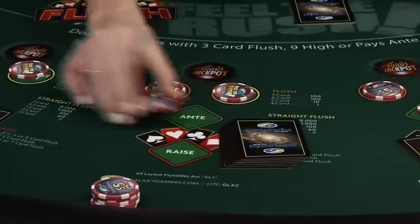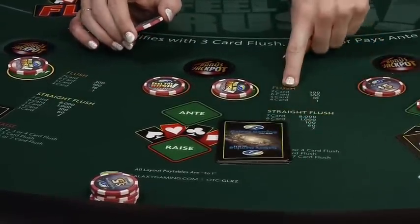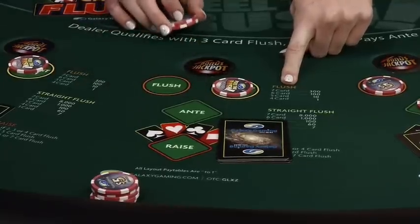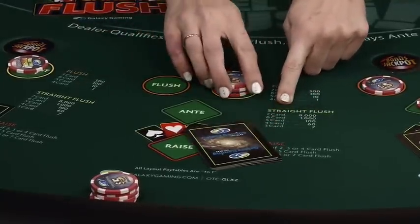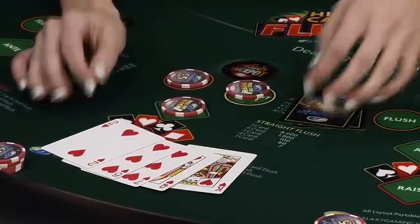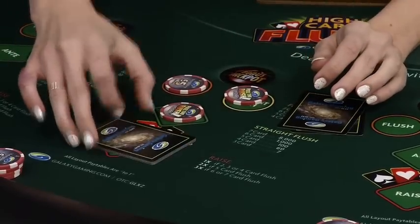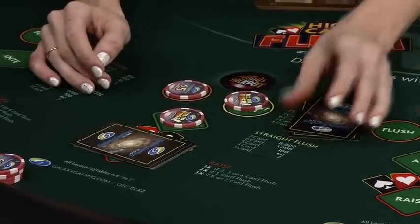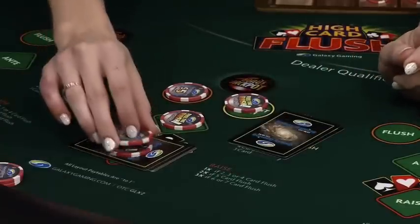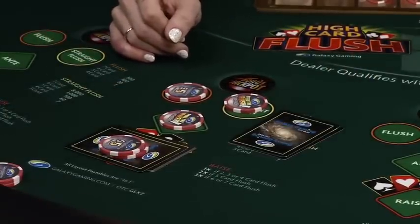This player will forfeit the ante wager. Both side bets will be in action; however, the player has not achieved a four card flush, and there is no three card straight flush in the hand. This player has a great five card flush — a very strong hand because number of cards is the most important factor. We get to play two times our ante for this five card flush. The more cards in your hand, the better your hand is and the more money you get to play.